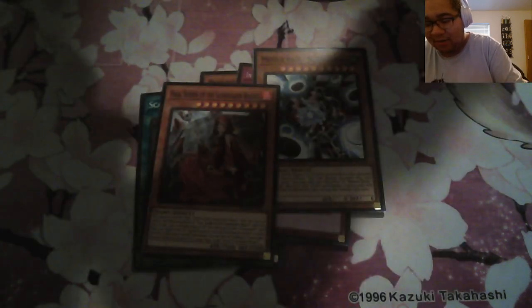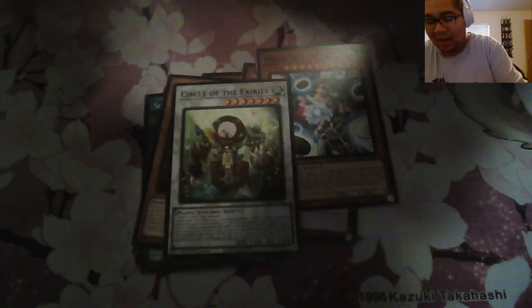We got Vala Generator, Circle of the Fairies, and Chaos Phantasm. Well, we got a Waybridge, I mean that's something.